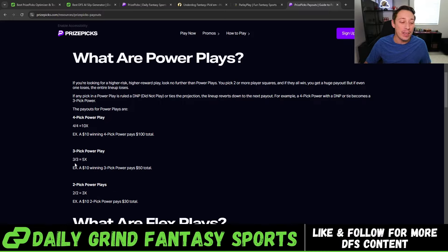For a three-pick PowerPlay, you have to go 3 of 3 and if you do you win 5X. If you miss any legs, you win nothing. For a four-pick PowerPlay — the last PowerPlay option on PrizePicks — you win a 10X return going 4 of 4. If you miss a leg, you win nothing.